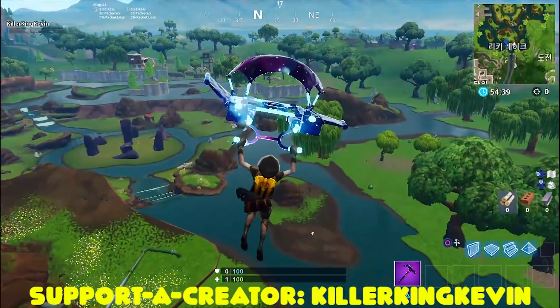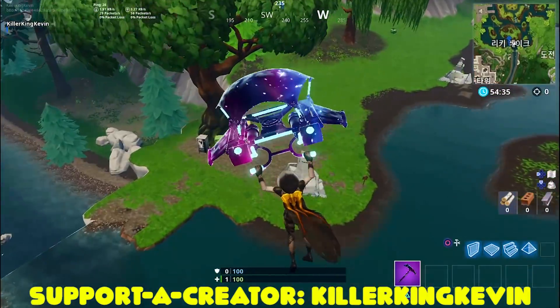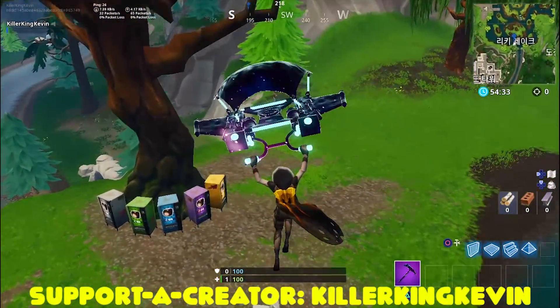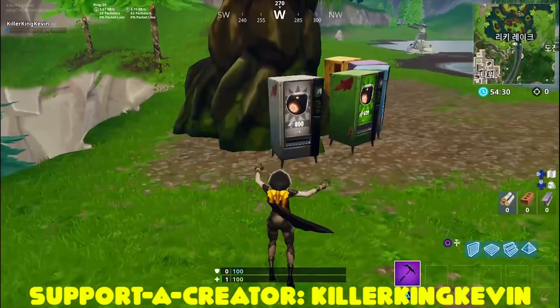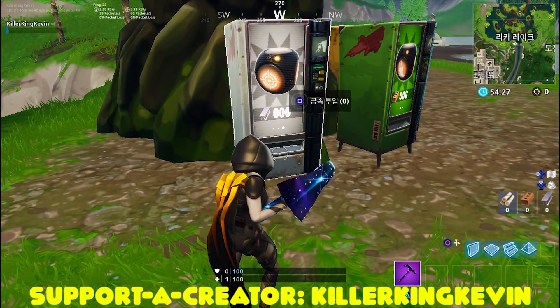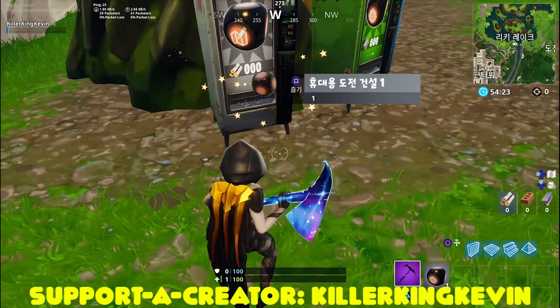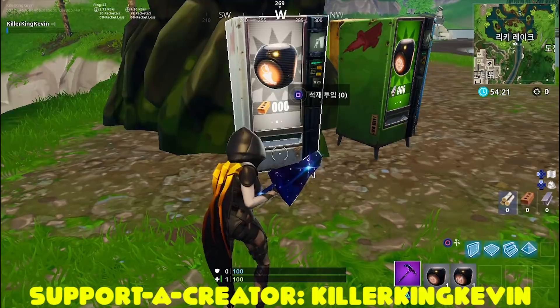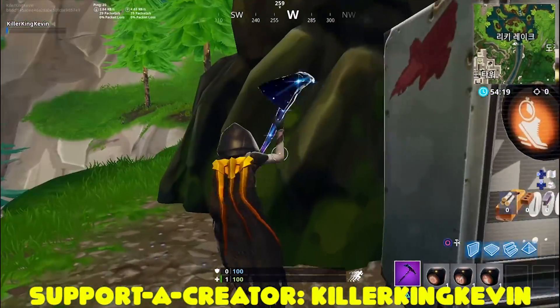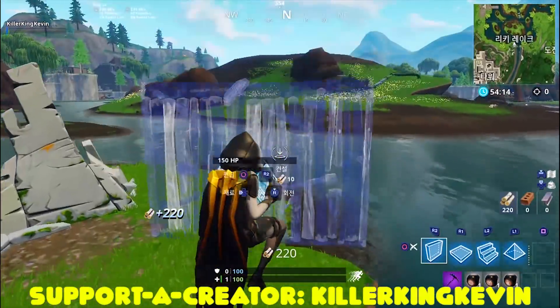This is pretty easy — all you have to do is come to Leaky Lake and go to the location where all the vending machines are. As you can see at the tree, there are five different vending machines. What you want to do is gather three different challenges from the gray vending machines. Take the first one — it's the shooting one — hit it, take the second one — it's the building one — hit it again, and you'll get the third one, which is the speed challenge. Just break the tree and get some materials.